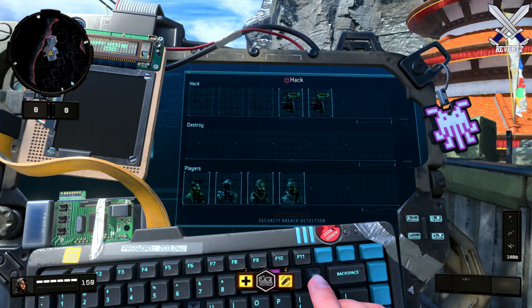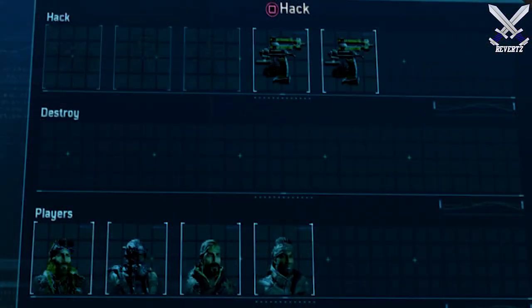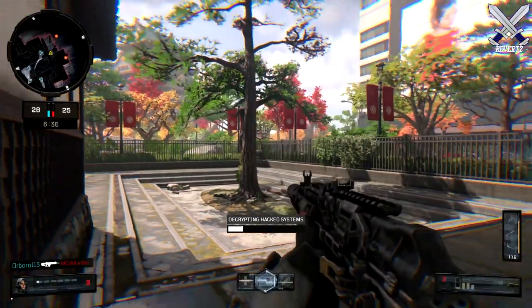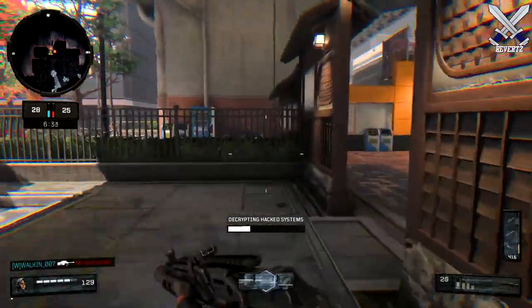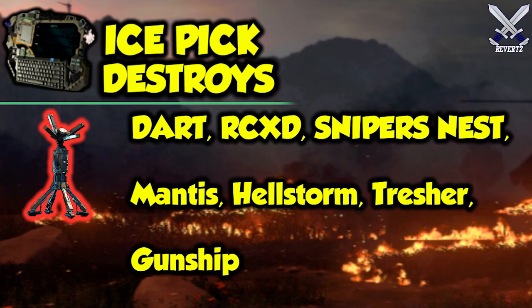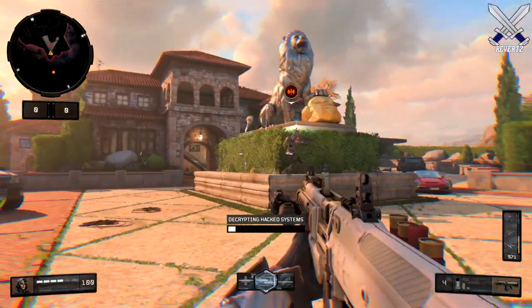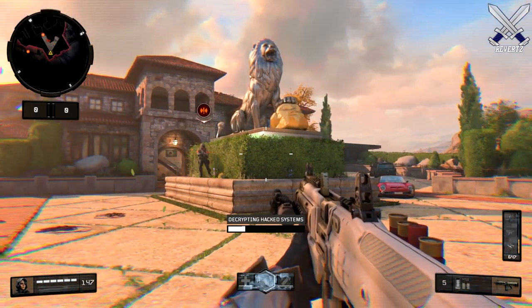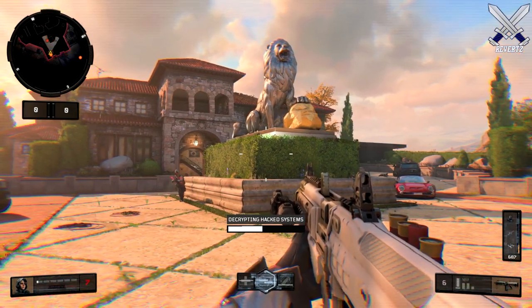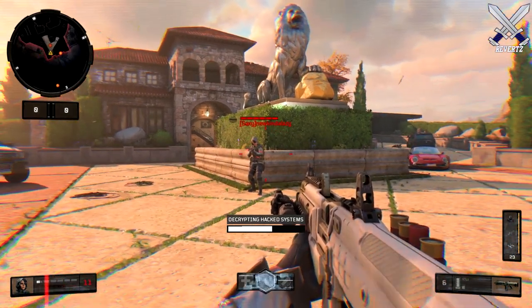For Zero's specialist ability, she carries a portable computer called the Ice Pick. On the screen are categories for items that can be hacked, destroyed, and effects applied to all players. On screen, I'll have a list of everything in-game for each category. The hacked section covers items that can be controlled and turned against the enemy team. The destroyed section covers items that get destroyed once the meter completes. The player section affects all enemy players with a disrupted HUD — their minimap shows false red dots, their health bar fluctuates making them think they're taking damage, and they lose their ammo count.